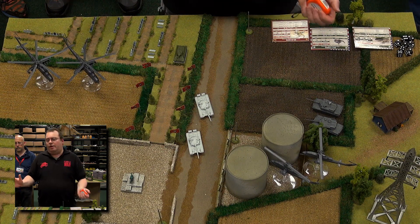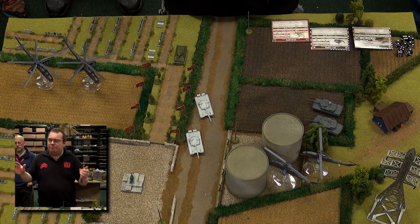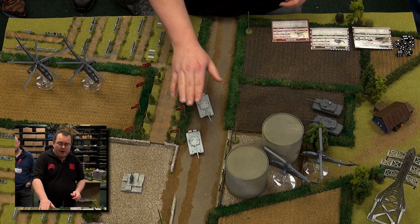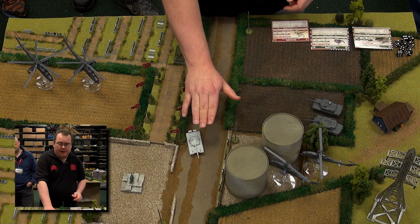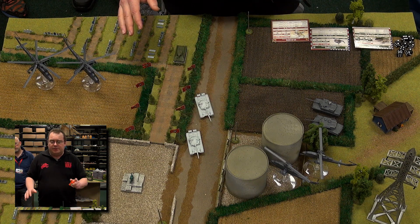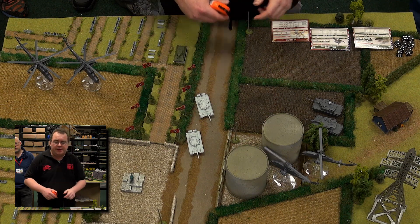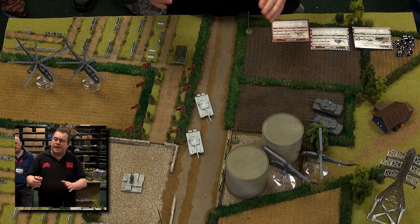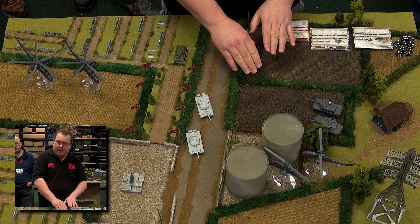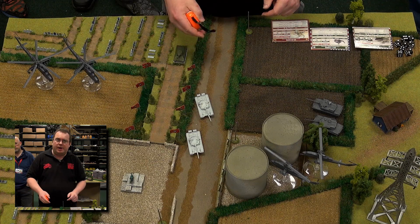In this game you can always see aircraft — you can't have them blocked off by anything like a hill being too high or a helicopter hiding behind a building. They can always be seen. Though the Cobras have a rule called Hunter-Killer, which means they are popping down behind tall terrain like woods and buildings and can then pop up, shoot their missiles, and go back down again.